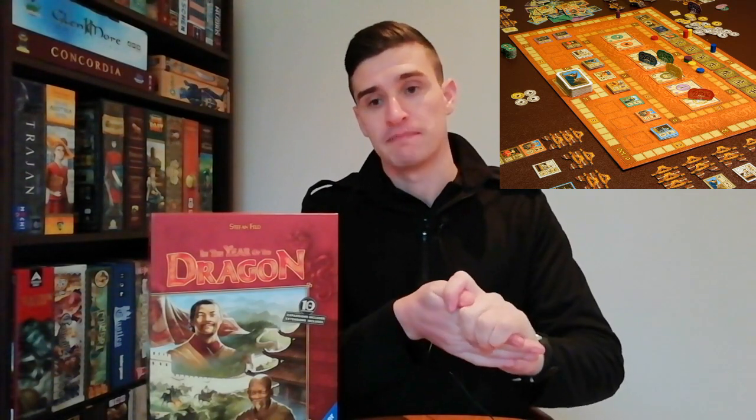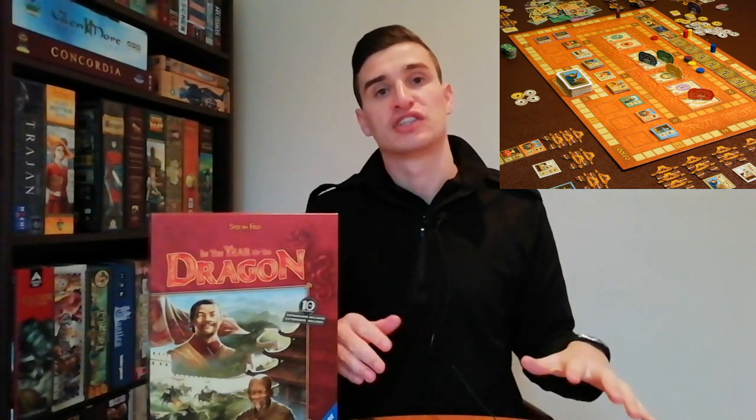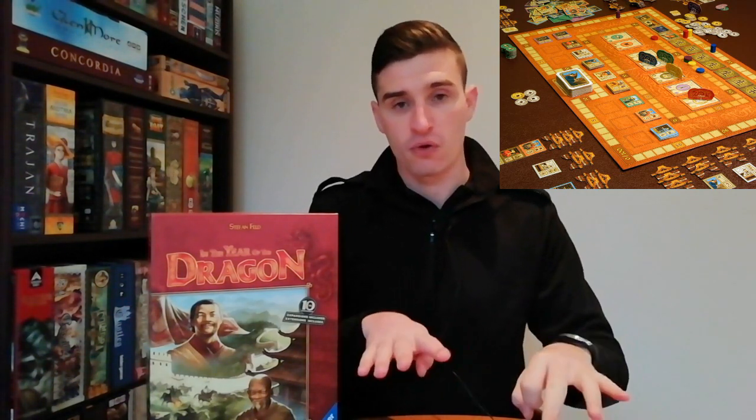The game takes about an hour and a half to play, two to five players. The way it flows is pretty simple — on your turn you allocate your single worker onto a group of action tiles. The group of action tiles varies depending on the player count. For example, there are seven tiles in total, but in a two-player game they'll be split into a group of three and a group of four. You put your worker on one of those tiles and use one of those actions.